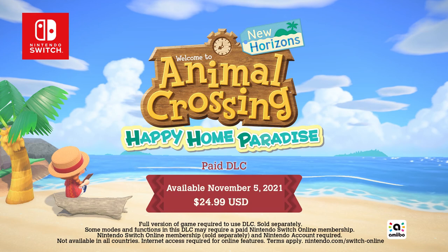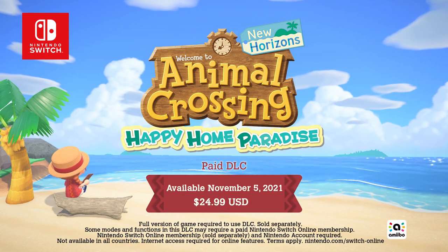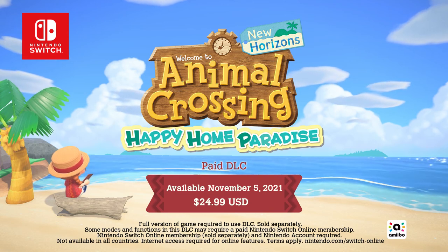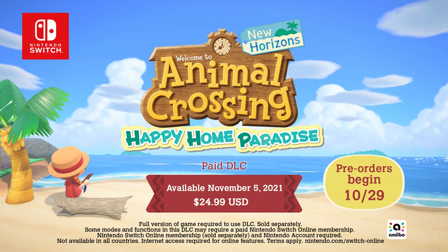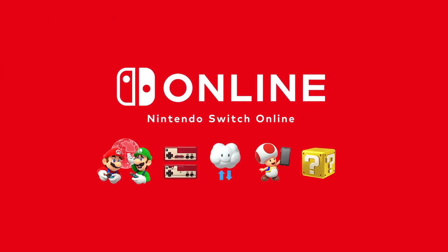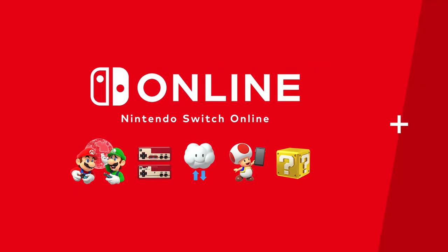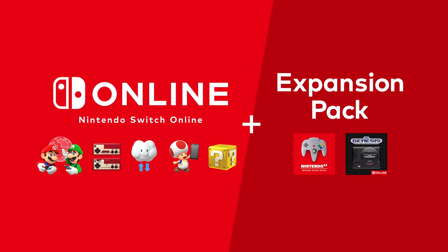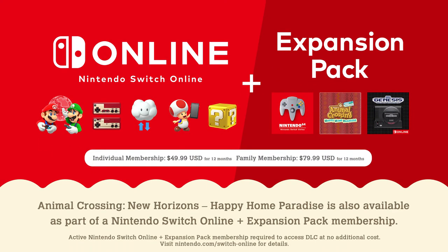Animal Crossing: New Horizons — Happy Home Paradise launches on November 5th as paid additional content for Animal Crossing: New Horizons. Pre-orders begin October 29th on Nintendo eShop. You can purchase Happy Home Paradise on its own, or experience the paid additional content as part of Nintendo Switch Online Plus Expansion Pack, the new membership plan for Nintendo Switch Online. Please visit the official website for more details on Nintendo Switch Online Plus Expansion Pack.